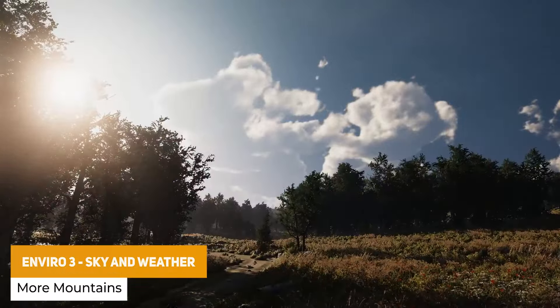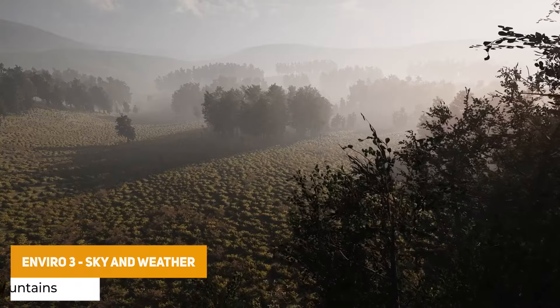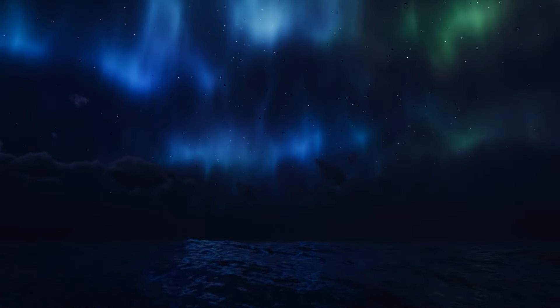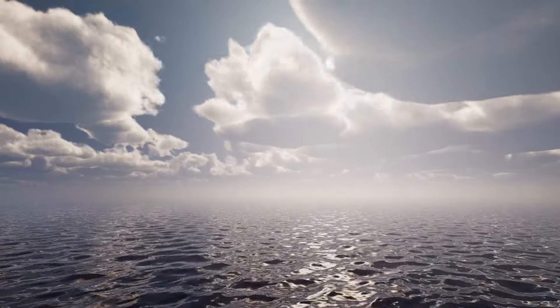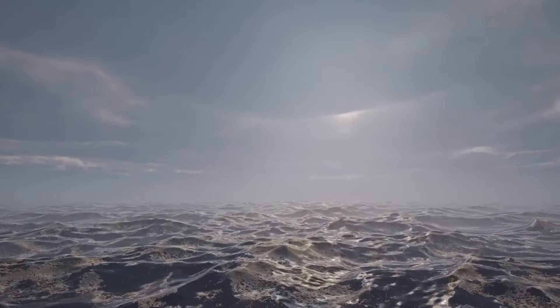If you need a weather system, Enviro 3 Sky & Weather always comes out as one of the most top-rated assets you can find. It's supported across all pipelines with a modular design, includes dynamic skies, custom lighting, volumetric clouds, and even comes with fog and volumetric lighting too, with a full weather system for day and night.